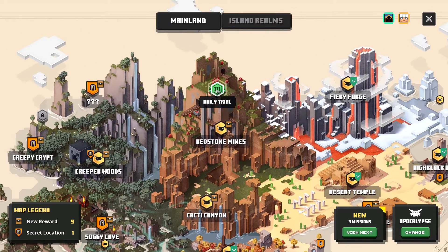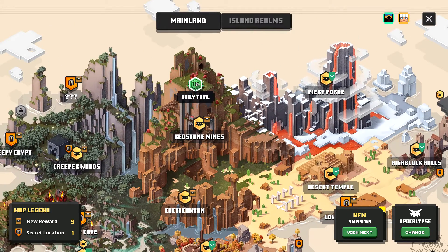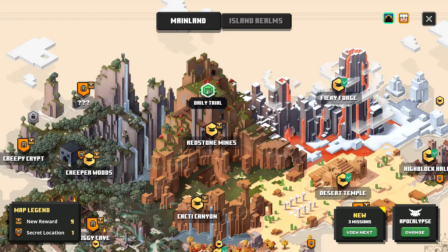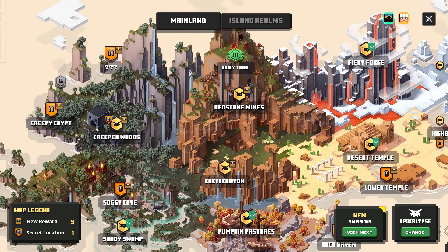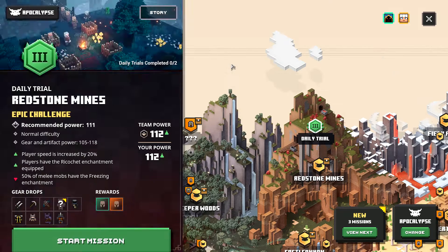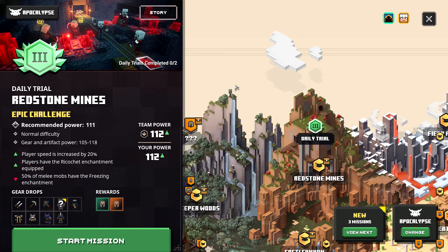There are also daily trials now. I have one above redstone mines and one above creepy crypt which is locked. It says 'trials complete: zero of two' so there are two today for that level. This one is a challenge level three — the higher the level the more power — with a recommended power level of 111 on normal difficulty, giving gear from 105 to 118.